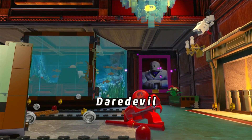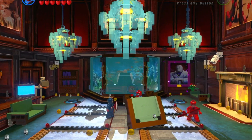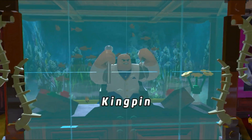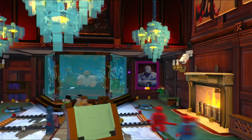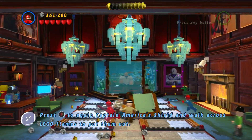We just had to build up a pool table with a deflect pad on it, then use Captain America to deflect a laser up at that glowing generator on top, which blows it up. Then we can free the hostage from the shackles by pulling the two grapple plugs.